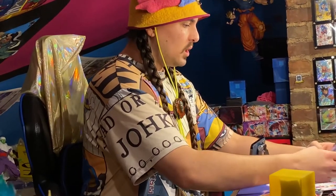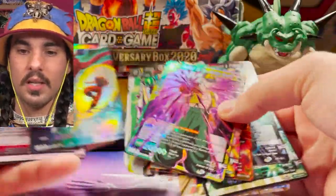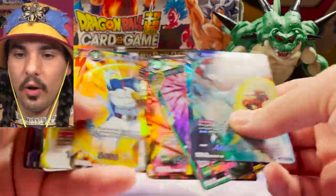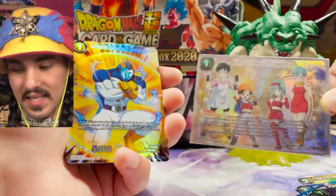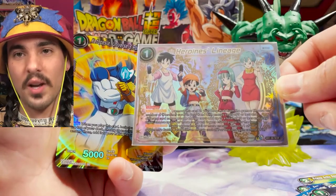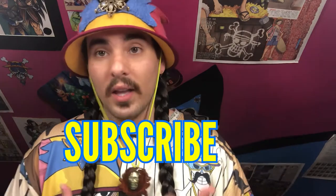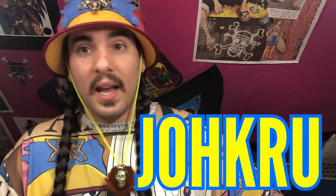We got two SRs, a couple of SRs, some reprints, and the foil Bergamo Unstoppable Colossus, the parallel foil Katopesla, the Universe 3 Policeman with the knees and thighs we never knew about, and the secret rare — what a shrippam, guys! Go to your Targets, go check it out. I am Joku DMD — this has been another amazing weekly shrippam. I hope you guys had fun watching; please hit that subscription button, it really helps me out. If you're a returning member of the Joe Crew, thank you for your continued support. Great time hanging out on the Holy Hexagon with you guys!